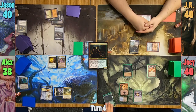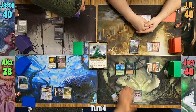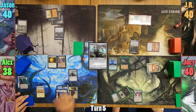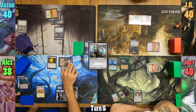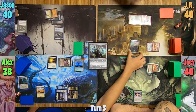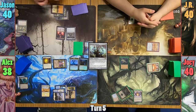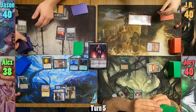Joey drops a Swamp for turn and brings out Muldratha, passing. Alex plays a Swamp and casts Illusionist Bracers. He equips them onto Mariki, and then taps her. This lets him steal two creatures instead of one, and the only real targets just so happen to be other people's Commanders. Jason only needs to pay three mana to cast Lilian of the Dark Realms, and up-ticks her to find a Swamp, putting it to hand, then playing it for turn.